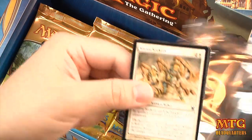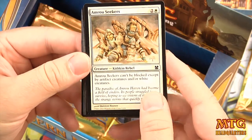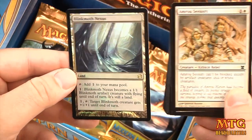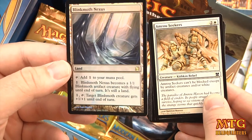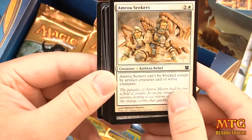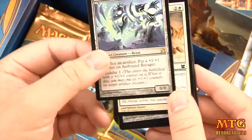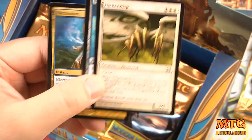Chase cards we're looking for: Dark Confidant or Tarmogoyf — either one would be awesome. Pack 2 — we have an Elemental token and a foil Blink Moth Nexus, a rare land, very strong foil. Our rare is Arcbound Ravager, a 0/0 for two with modular — sacrifice an artifact, put a +1/+1 counter. Uncommons are Electrolyze, Esperzoa, and Flickerwisp.